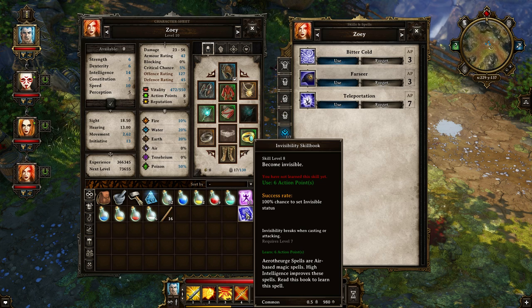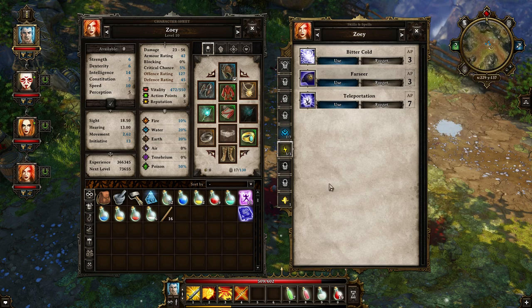In combat, there's not that many situations where Zoe's in real danger. I'm not sure what else invisibility would do — as soon as you attack or cast, it breaks invisibility. So basically this would just be a way for her to escape out of combat, but I'm not really needing that right now. So I'm going to keep that the way it is.